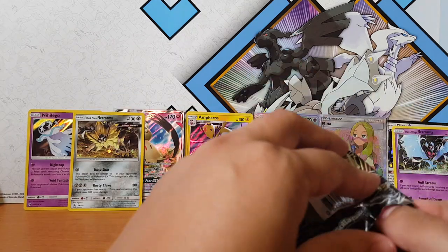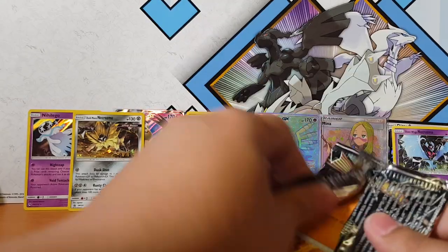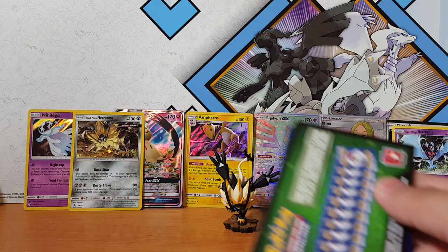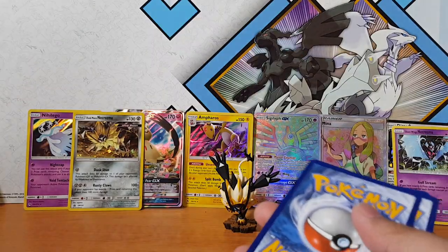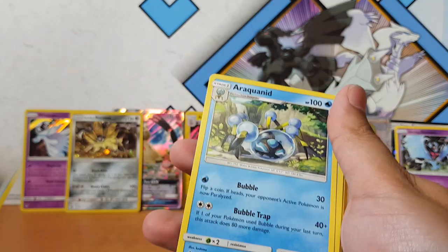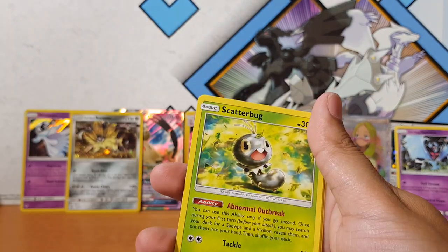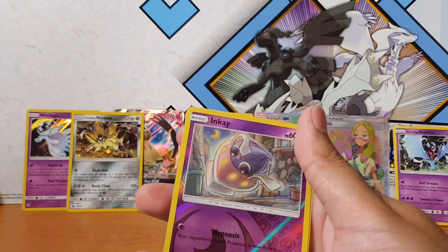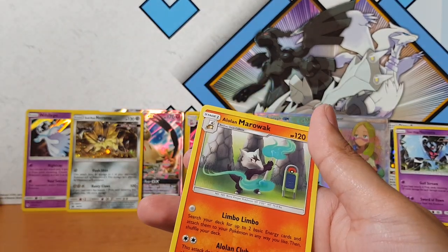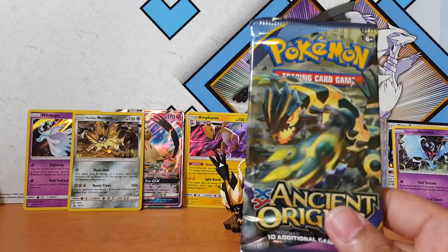We'll leave Ancient Origins to last — let's see how we go. Oh my gosh, am I really not going to pull anything? That is amazing — absolutely amazing. Rockruff, Pancham, Bergmite, Scatterbug, Goomy, Clauncher — in the pack — and a non-holographic Alolan Marowak. Marowak.